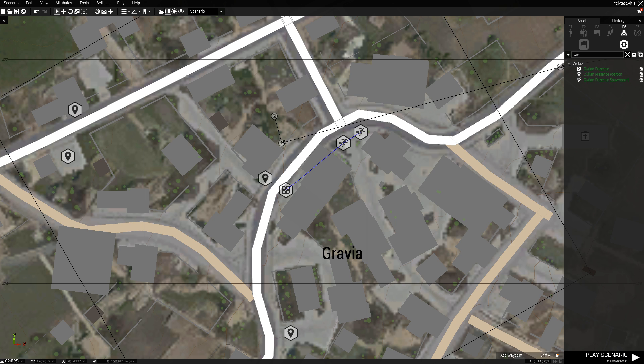Hello everyone. It's been a while since I've last done a tutorial on the Eden Editor. So today, since TacOps was released about a week ago, they introduced Civilian Presence, which allows civilians to spawn and go into panic mode and that sort of thing.